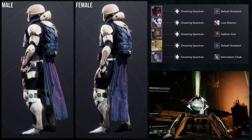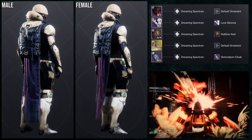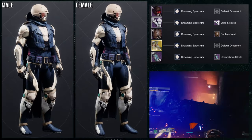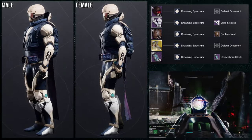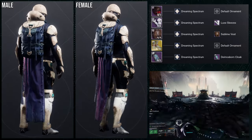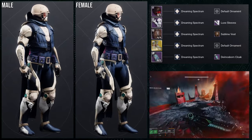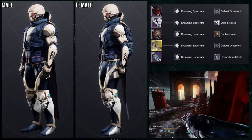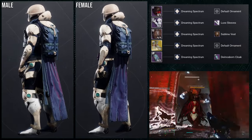This is the set that I made. I really like it — it gives me very much a messenger vibe, just because everything looks so sleek and armored up as well. Would I use it in my Stompies set? Probably, but I'd tweak the shader a little bit, because Dreaming Spectrum doesn't go super well with the Stompies base look — the white on the calves doesn't change colors. Also, the helmet has a red glow on the visor which is annoying, so I'd switch the shader around. But let me know what you guys think.